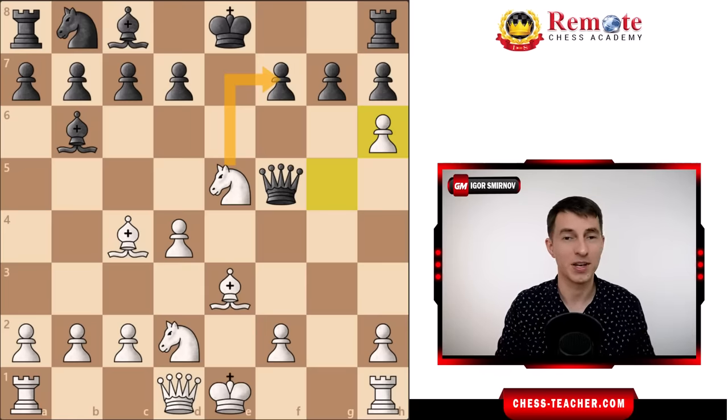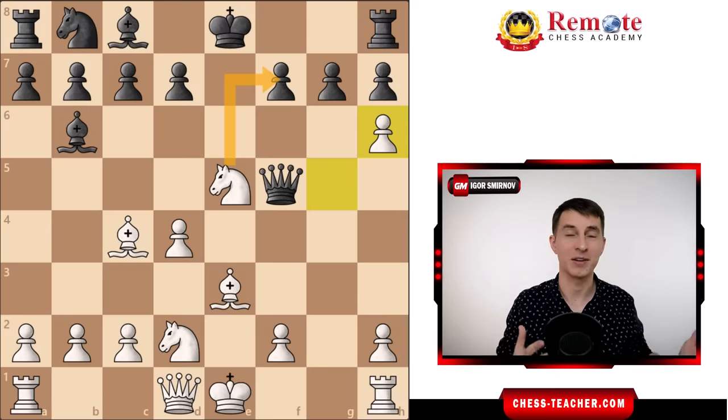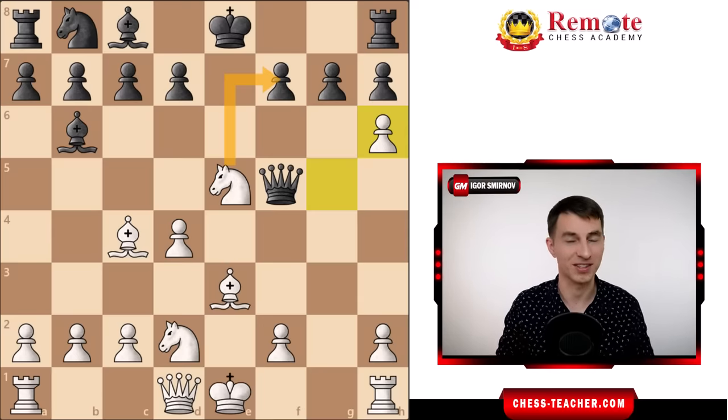That's how you refute this unsound attack within a couple moves. Without knowing this you could easily go down, but now you've turned the situation around and punish black for this unsound attack.